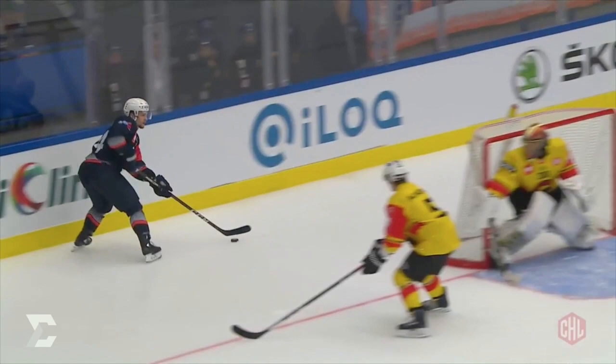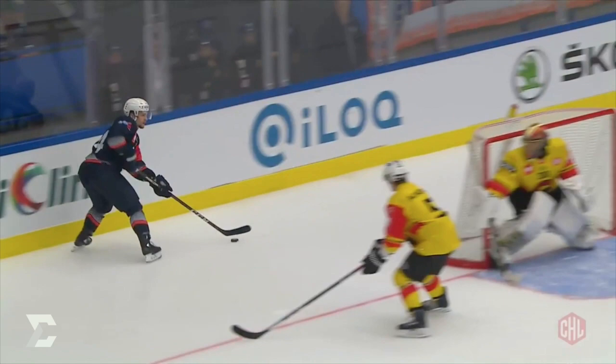Look at 19 out in front. Tomas Kiskanen just creates that last-second lane. He's driving towards Joel Persson, and right when the shot comes in, he turns his body. That screen is eliminated. Giannone has the avenue, but it's too little too late for him to see, as that one was top shelf with a lot of power.